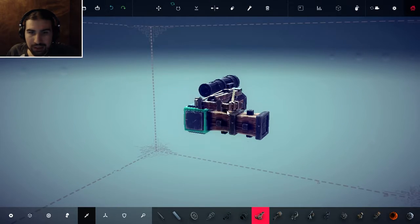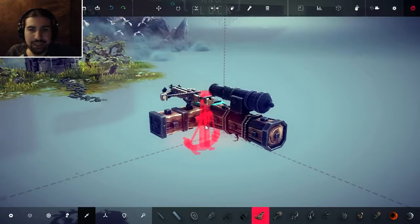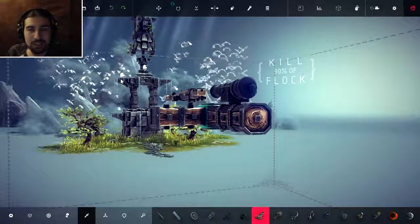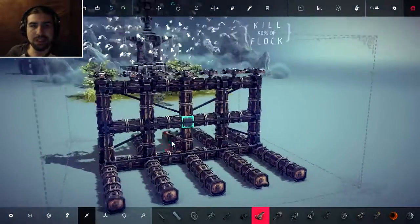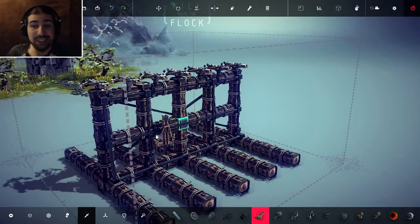I want to see if I can use this crossbow just to fire at the seagulls and destroy all these guys. Let me build something for that. Here it is. It might not be exactly level with them, so this might not work well. I might raise it up if this seems to have any sign of success.